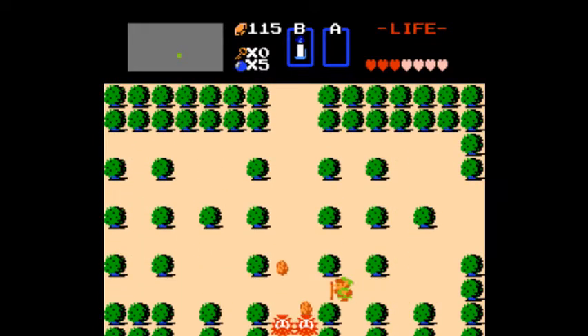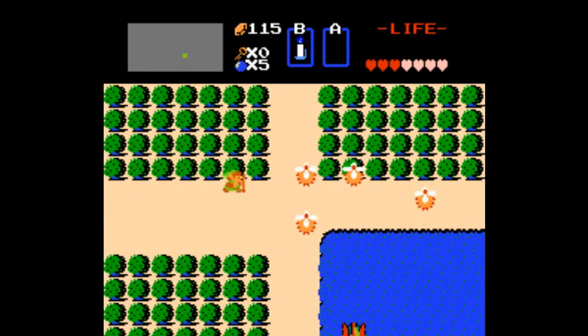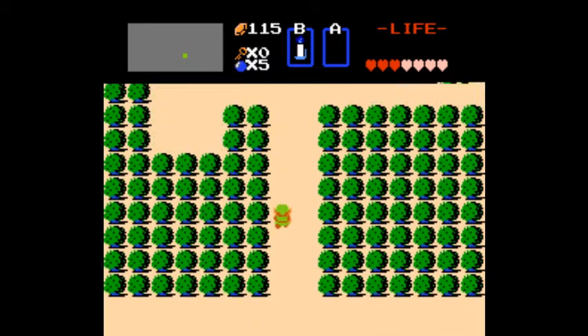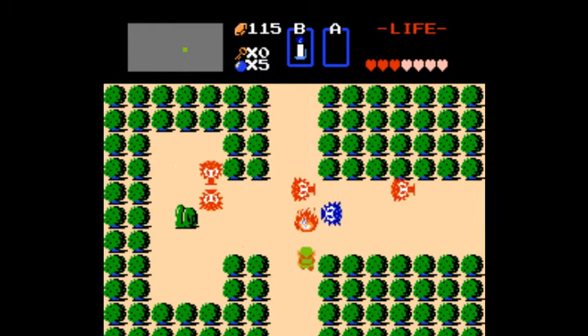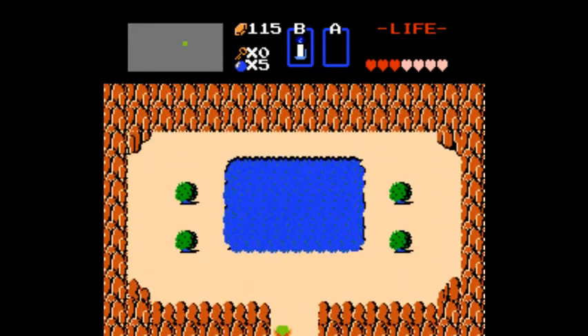I'm starting from the original starting point, because at the end of the last video I killed myself to save the game in old school NES style. That means I only start with 3 hearts, so the first order of business will be to go to the fairy in the fountain and heal back up to full. It's very convenient that there's a fairy so close to the start — probably deliberate on the designers.